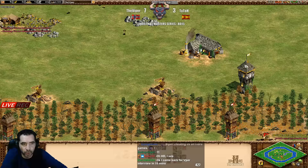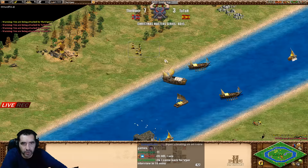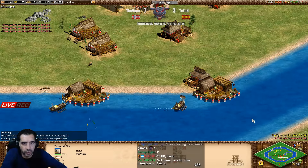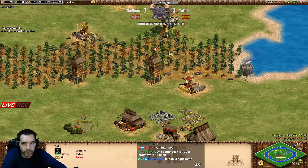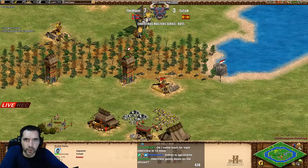The scout is now moving. But Tatot has the water and the water is really really nice food incoming. Still, controlling the middle is also good.